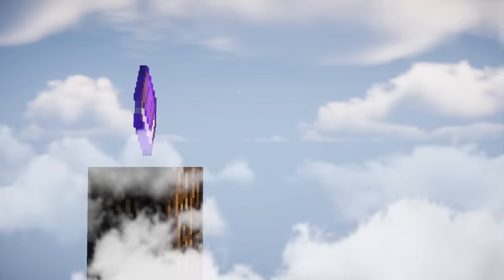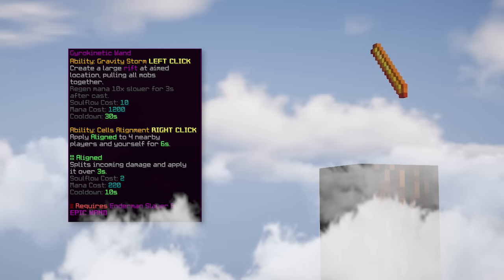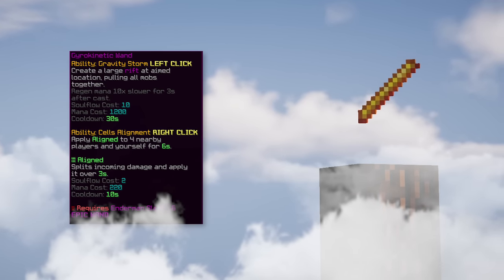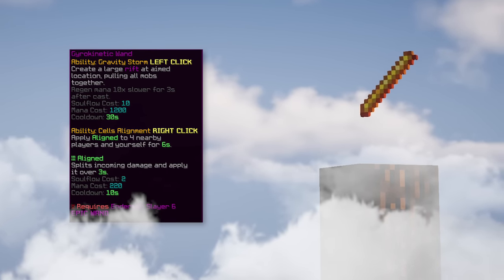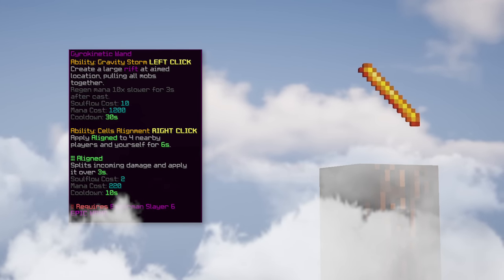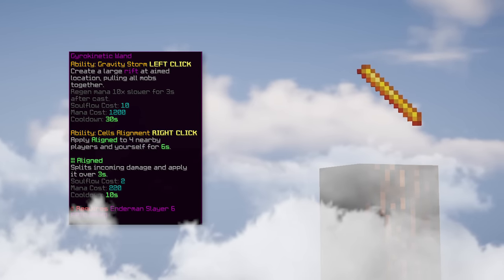The sixth item is gyro wand. It has two abilities: the left click creates a rift at the targeted location with an eight block radius, pulling all mobs to the center for four seconds. The right click applies the aligned effect to four nearby players and yourself for six seconds, splitting incoming damage evenly between all aligned players. This item is very helpful for killing mini bosses and clearing rooms with its left click ability.